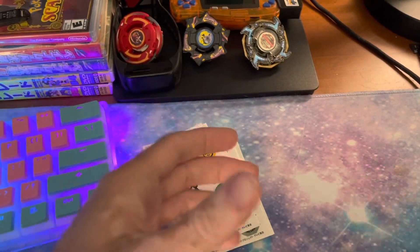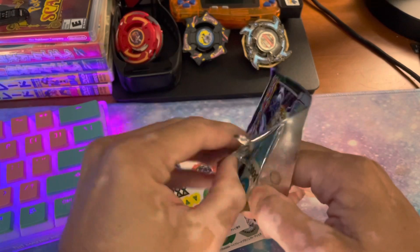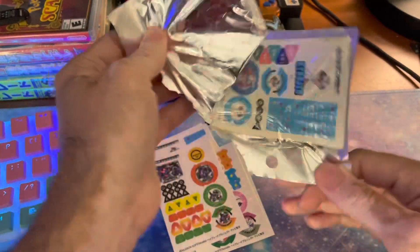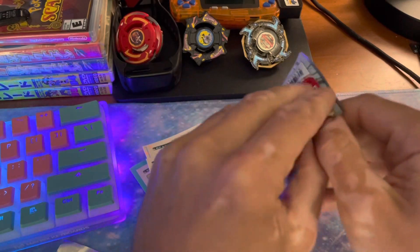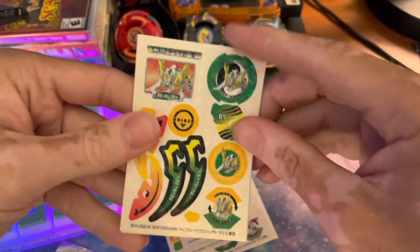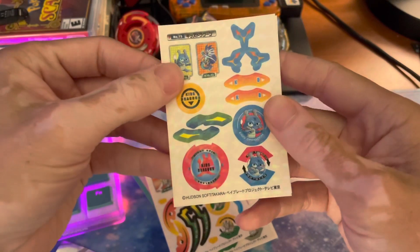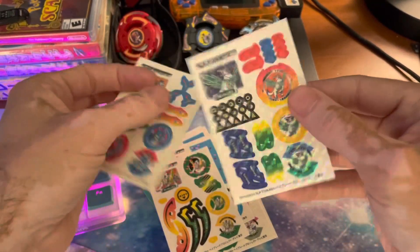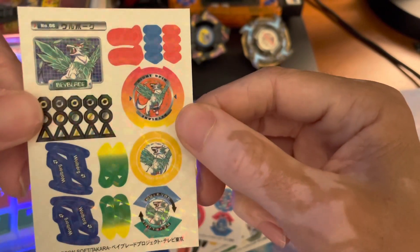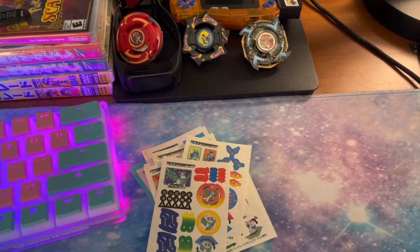Got a duplicate of that one. Alright, one more. Can we get a Dragoon? Or a Gallion, maybe? I see another Kenny — everybody needs a duplicate Kenny. Got another Drisseal, another Kid's Dragoon, and a Woolborg. Nice. Love Woolborg. Sometimes stickers work really well with stock colors, and then other times I feel like they would work better on the wee colors.